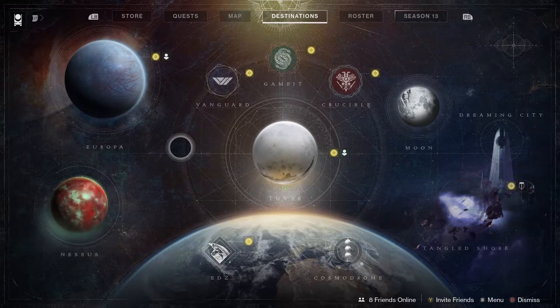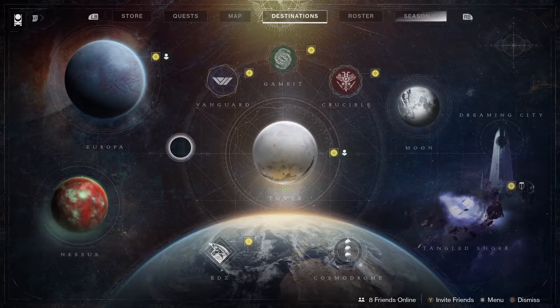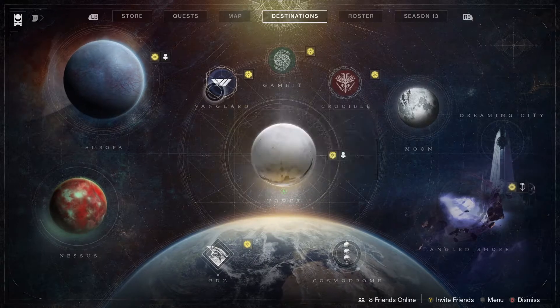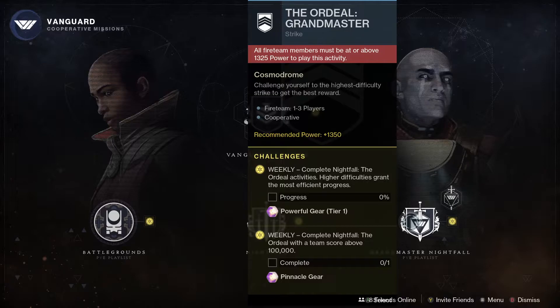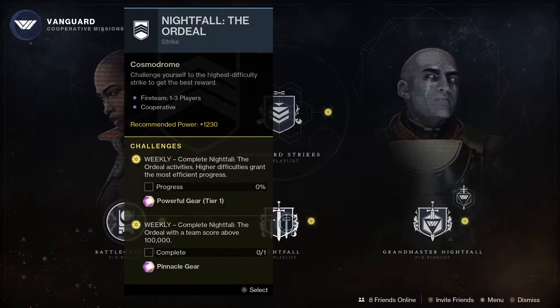Next up we've got the playlists and the pinnacles. Let's start off with the Vanguard first. As I mentioned, Grandmaster Nightfalls are back. The Ordeal Nightfall this week is The Devil's Lair — once again a really good strike. You can go in there and fight Sepiks Prime. There are loads of enemies; do beware though, it is a long strike, but it's a whole lot of fun.